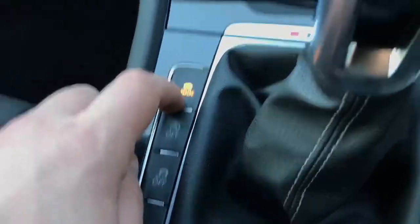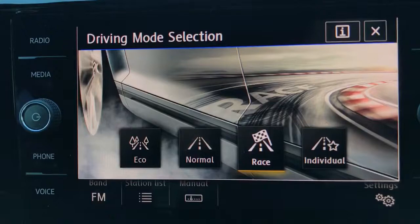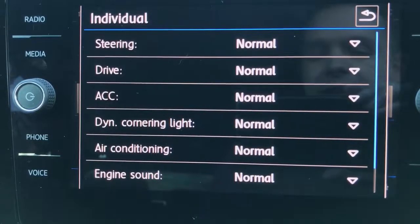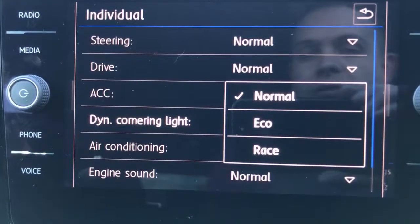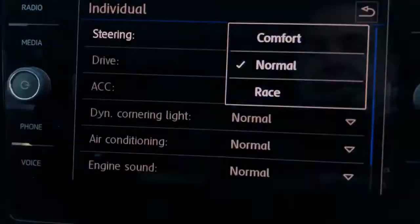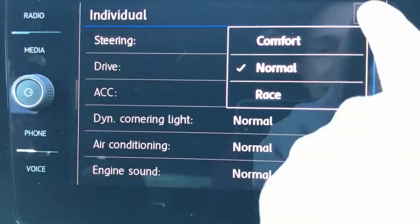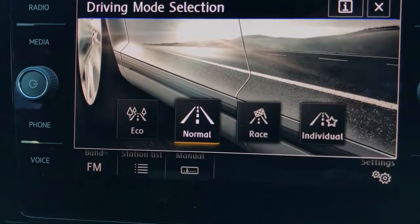This is for driver modes. When you push this button you're confronted with this screen - you can put the car in a normal driving mode, race mode, or you can set it up individually and customise it as you wish. You can change things like the steering, the drive, the air conditioning, dynamic corner lighting - for example to normal, race, or eco. In the case of the steering, it would make the steering firmer in race mode, normal in normal mode, and a lot lighter in terms of power steering in comfort mode. Most of the time you'd probably have the car set up in normal.